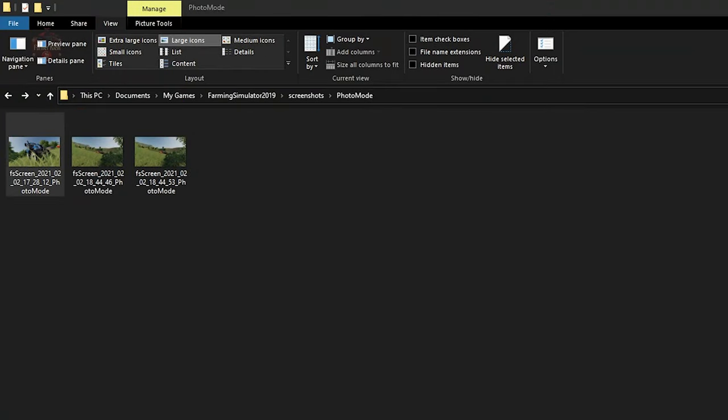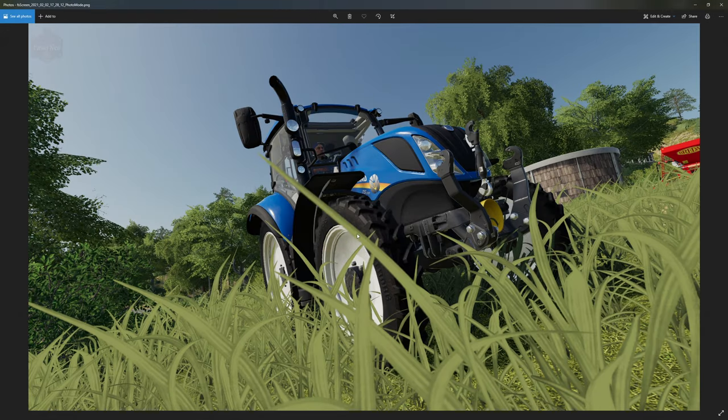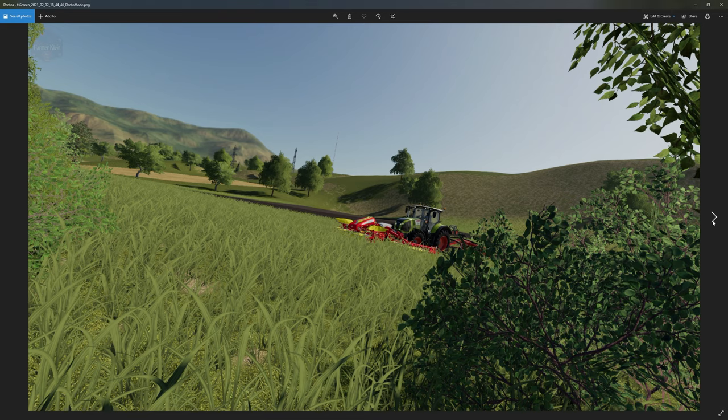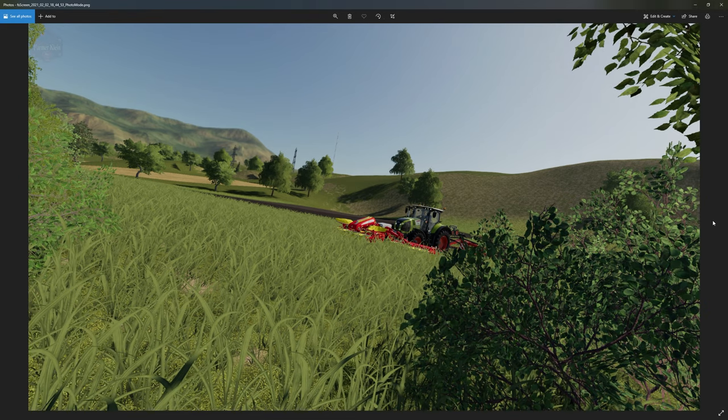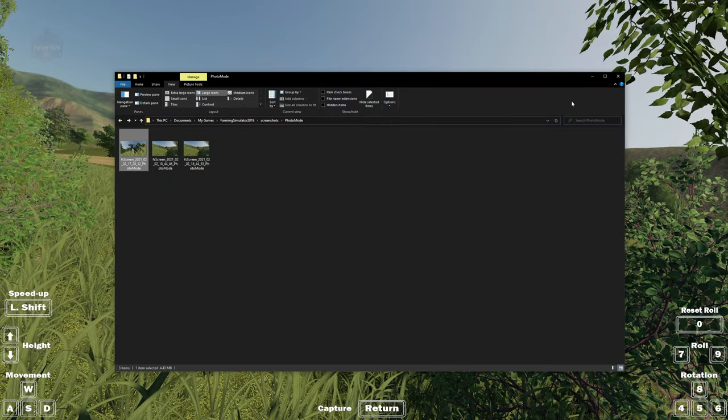Now where does it put the screenshot? It goes under Documents > My Games > Farming Simulator 2019 > Screenshots, and then a new folder called Photo Mode is created where your screenshots are basically put. Here's one I took a little bit ago in testing, and here are the two screenshots I just took. That's where your screenshots are saved.